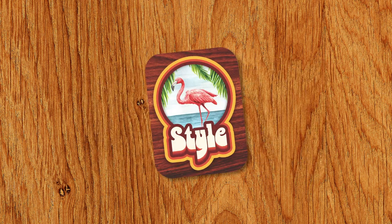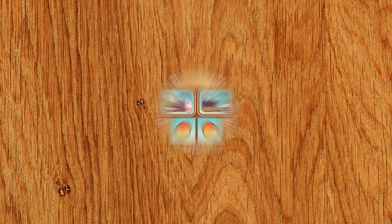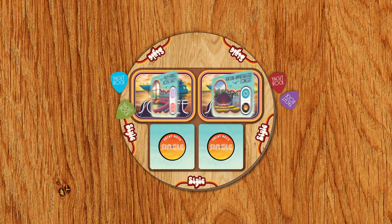The game continues until a player can't deal new style cards because the deck is empty. Now it's party time! Starting with the player who has the first player token, each player chooses which party they want to attend by placing their guitar pick on that soiree card. After all players have picked their parties, flip the soiree cards face-up.